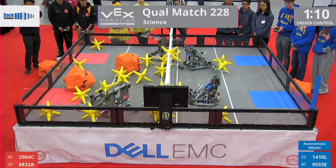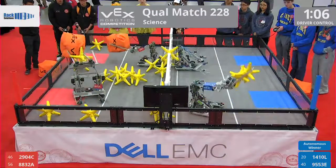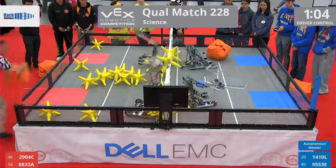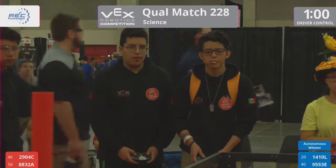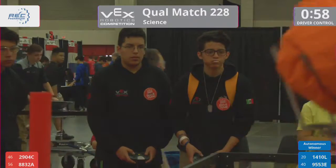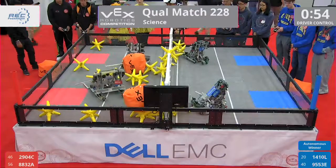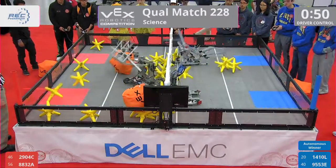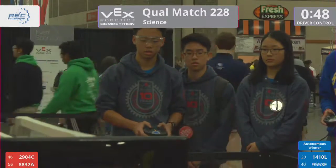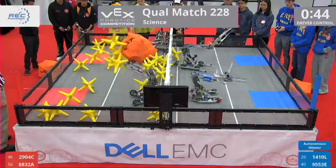Blue Alliance looks to have this one handled at the moment. Red Alliance trying to dig out of the hole a little bit. 8832A, Conalup — they've got a cube in their possession, they drop in some stars, backflipping them over the fence. It's getting a little more even now. Red's starting to dig out of the hole, but Blue sends it right back.